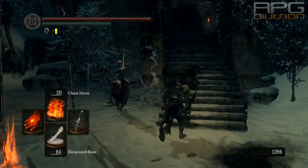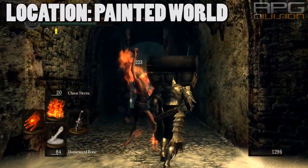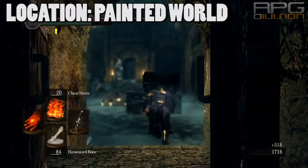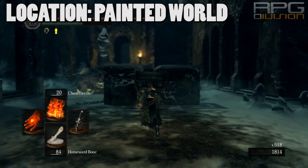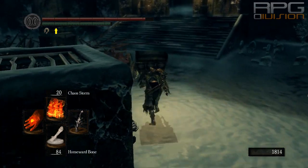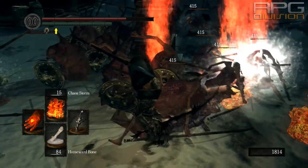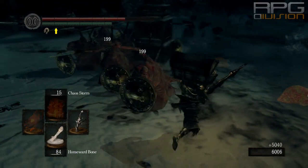Here is the best late game method of farming souls. To make this method even better, use the Covetous Silver Serpent Ring and Symbol of Avarice. I will show you the location of the ring at the end of the video, while Symbol of Avarice is a rare drop from Mimic Chests — those chests that are trying to eat you.